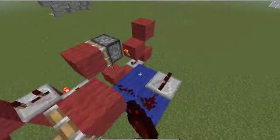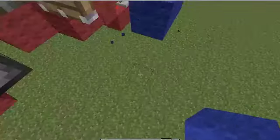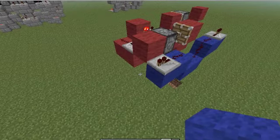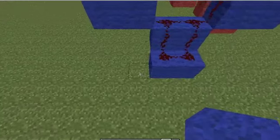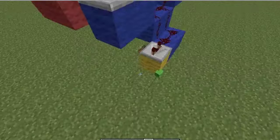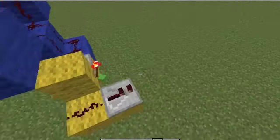The blue circuit looks like this and it will go down here, then it goes into the yellow circuit — repeater here on three ticks — and it's watching this block, redstone on the other side on one tick.